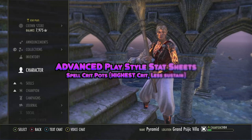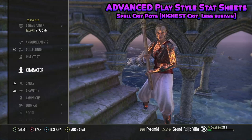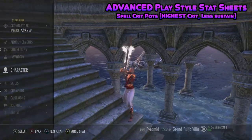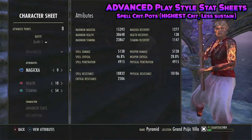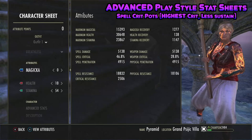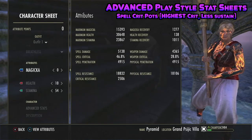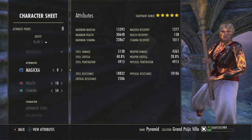Now we're going to go over the advanced playstyle — high crit but very low sustain — for those that truly want to push the limits of Stam Sorc. We slot the spell pots from PvP, which grant spell damage and spell crit. Pop that, and our crit goes up — with Minor Prophecy, our crit can go up to 46.8%. This thing hit like an absolute truck. The only problem is you do have to Dark Deal a lot with this build — you really have to commit to the Dark Deals. If you're okay with that and don't want to weave heavies, this is the perfect build for you. But if you're more of a beginner or want an easier build, I would highly recommend Tripot potions.